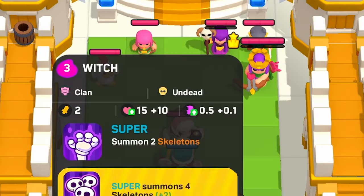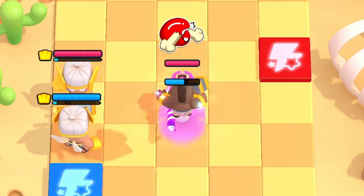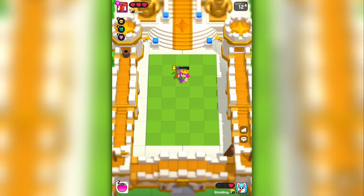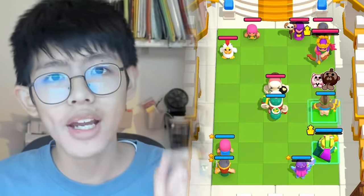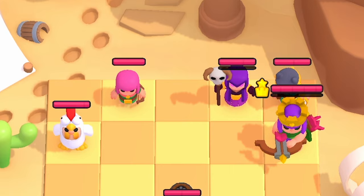Only use him in later rounds when the enemy has shown all of their minis, so you know they don't have a Prince or a Fisherman, or when you're down to your last life and you need that surprise factor. If you are targeting the ranged hero, make sure they have already moved it so the enemy cannot escape anymore.